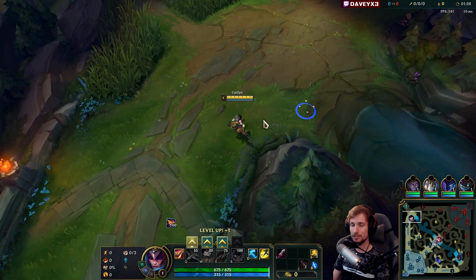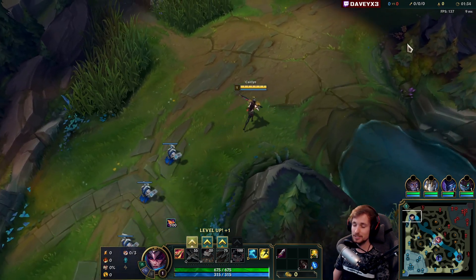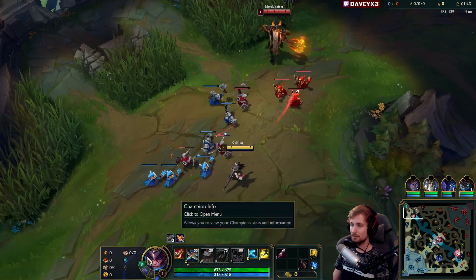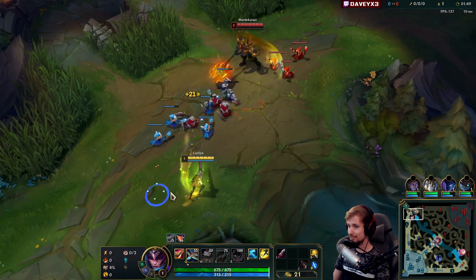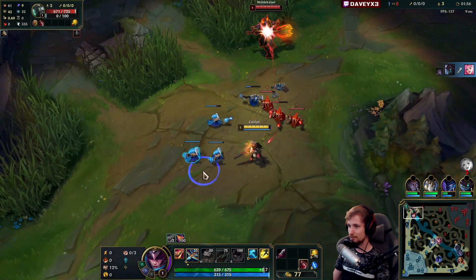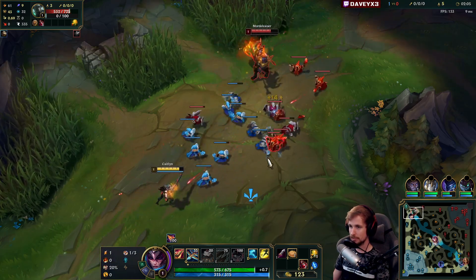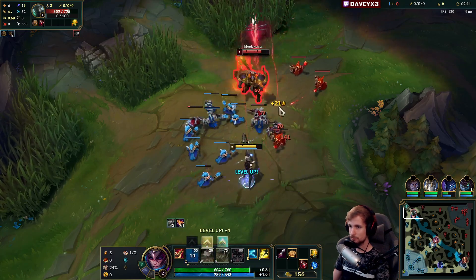This game I want to show you how to carry with Caitlyn top lane. We have the new buffs, which is quite hilarious because Caitlyn top lane is a champ I've been recommending for a long time. Funny enough they're bringing buffs to Caitlyn which is kind of meant for AD carry — Riot doesn't know about my secret pick. They're buffing my off-meta pick and I'm loving it.